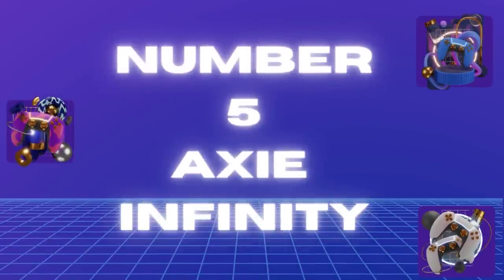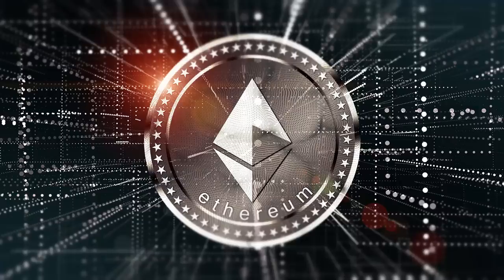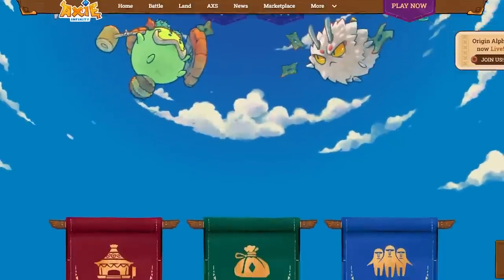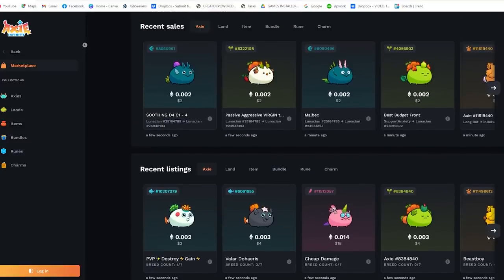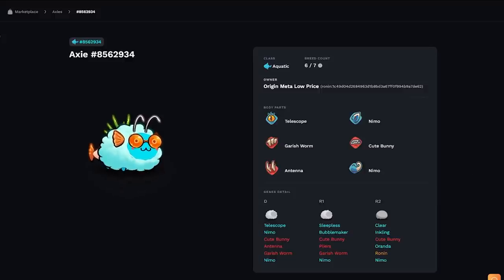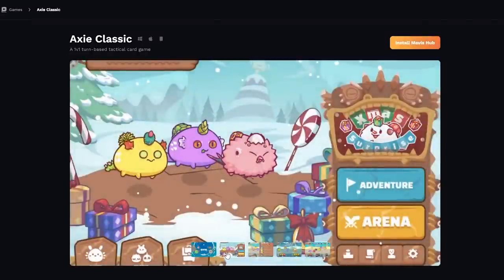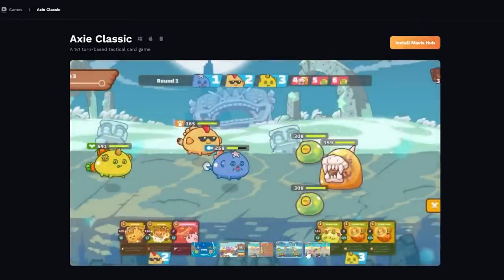Number 5: Axie Infinity. Think of this as a baby between Pokemon Go and Ethereum — that baby would be Axie Infinity. The game takes inspiration from the Pokemon franchise where players breed and gather NFT-based digital creatures called Axies. Each Axie has its own unique genetic fingerprint. Genetics here is important because a kit will be receiving its characteristics from both parents. In addition, you can battle your Axies against other Axies in the arena. Just like in Pokemon Go, the stronger your pet, the better your chances are of winning.